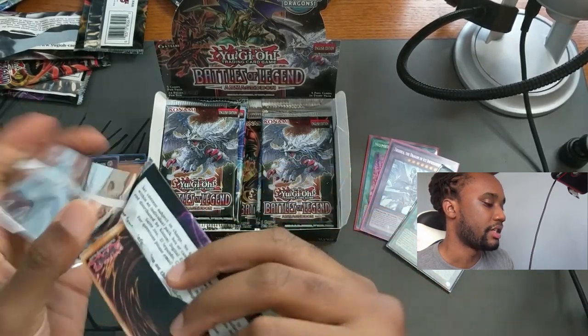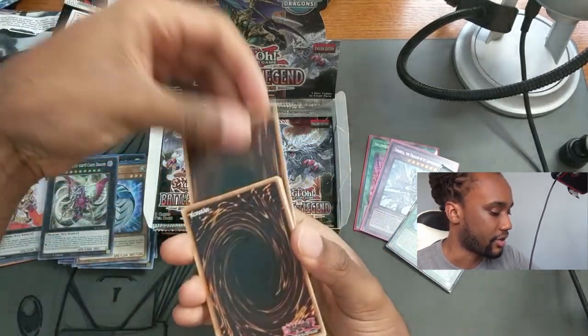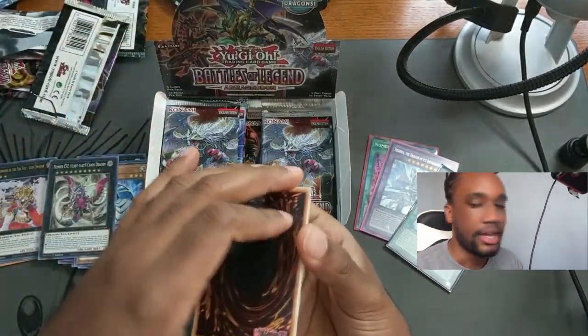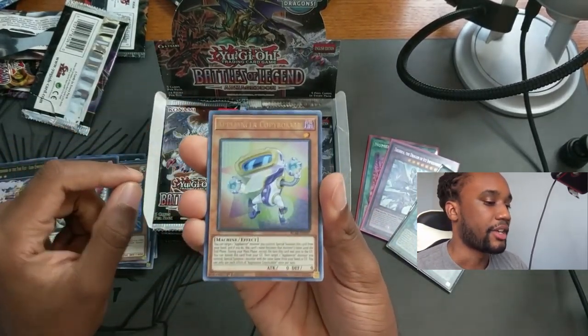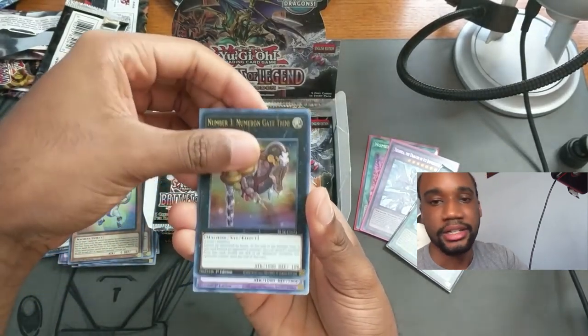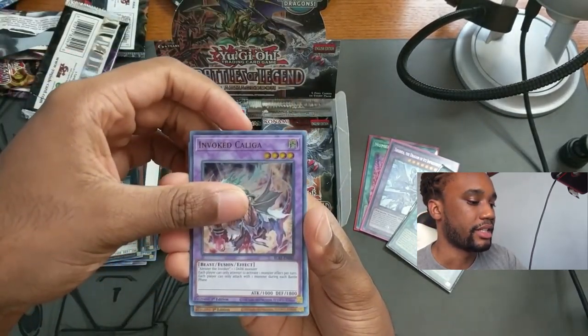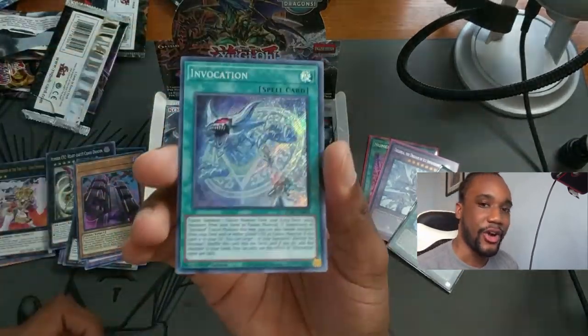C92 — why is it a C card instead of a regular 92 card? It needs four level ten monsters, which is no way you'd ever do normally. What else: Appliance Copy Borcle, Number 3 Trinity, Invoked Caliga, Numeron Wall, and Invocation — another card I heard was really hard to get, definitely a short print that a lot of people need.